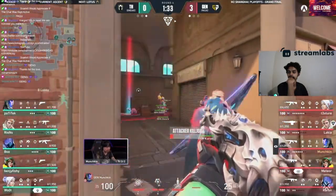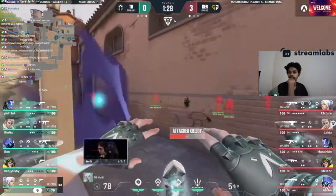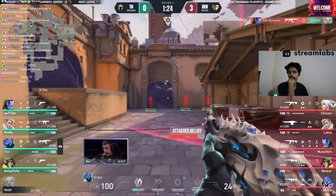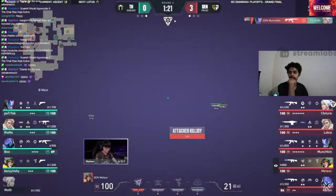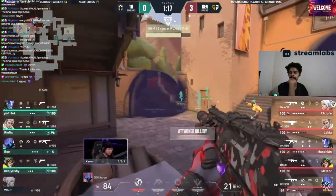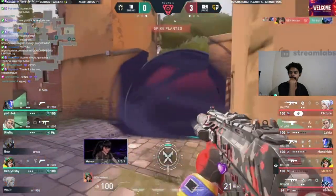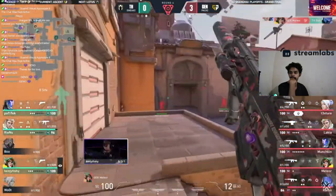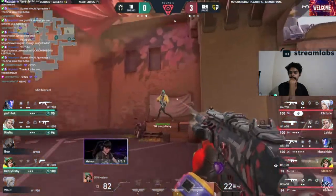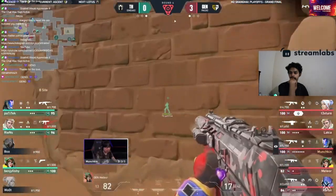Does he go for it — dart, Omen flash to combo with it. There's the high ground, there's the flash — but Munchkin swats him out of the sky. They're able to get their one now, pushing forward, the spike getting planted. Gen.G with control, with room to work, and Boo dead — no thrifties this time. Gen.G in firm control.